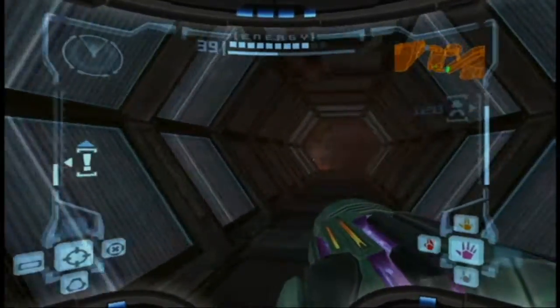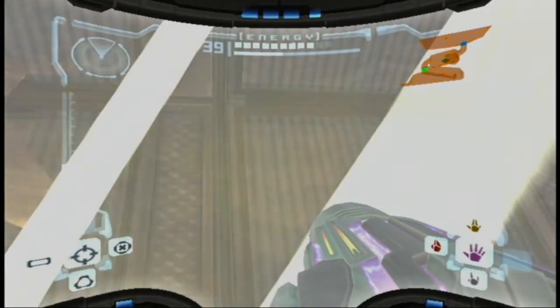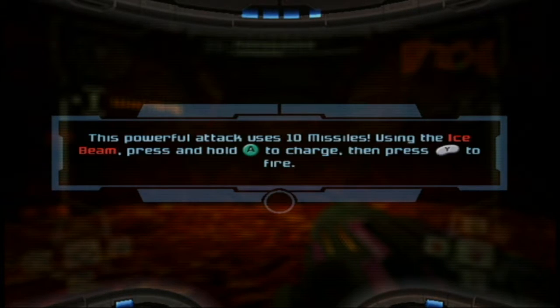This place here — let's go ahead and leave a power bomb. Putting a power bomb here will break the entire bridge thing, and you get access to a nice little ability down here called the Ice Spreader. It's basically the weapon combination with the Ice Beam. We now have the Wave Buster, the Super Missile, and now the Ice Spreader.